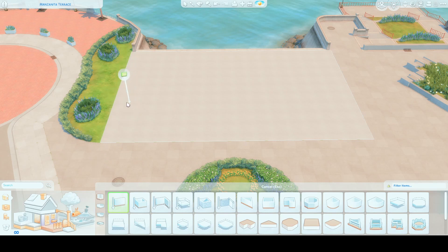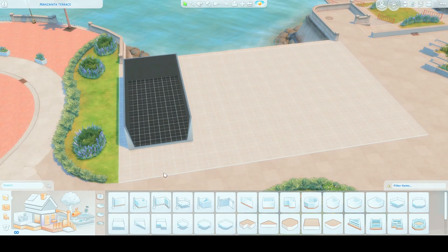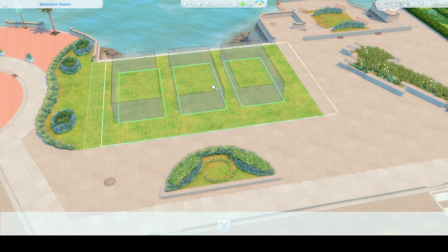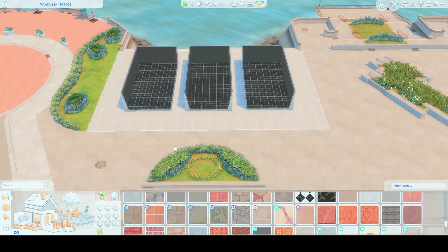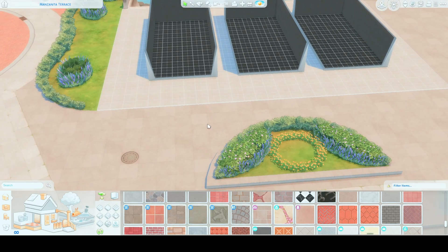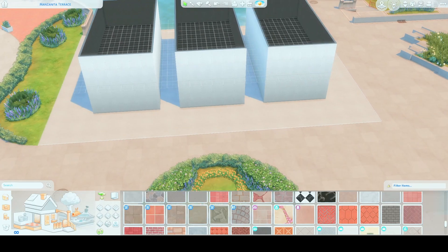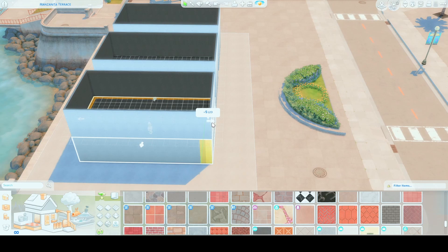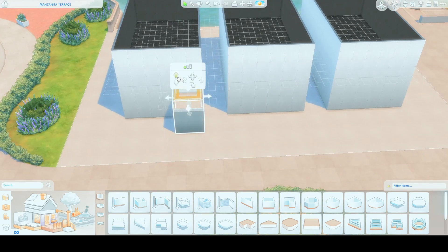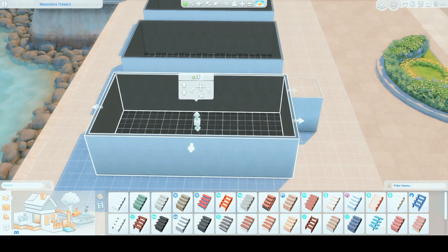I wish I could say this was just exclusively Growing Together, it's not — it's just a build, but I did make sure to use a lot of the Growing Together stuff. So from what we're seeing, I'm trying to talk the whole time, let's see if it works. I know there's like a craftsman style in the game, and I'll be honest, I don't really know what that really means, so I did Google it and I had a reference picture.